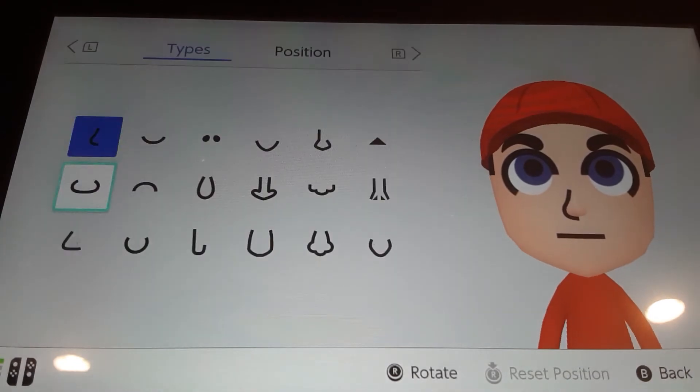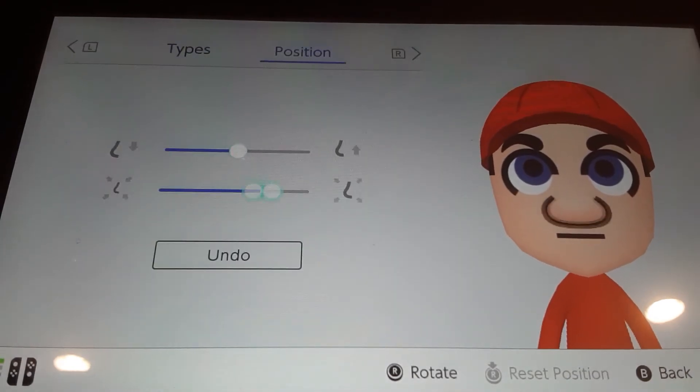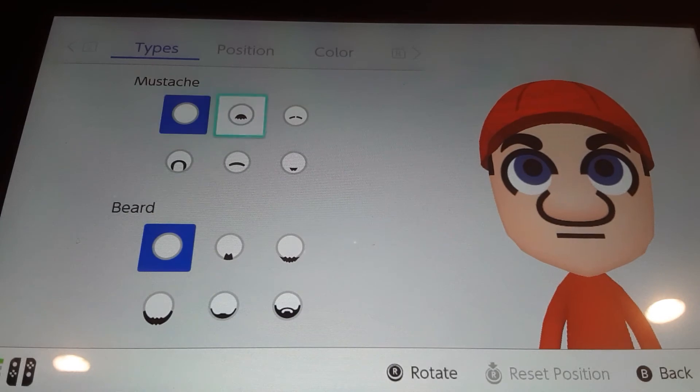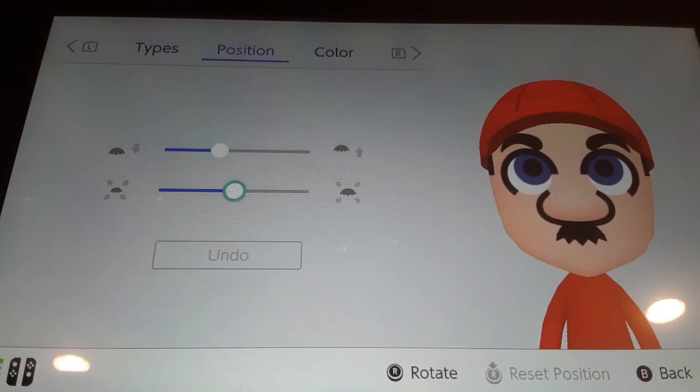For nose, choose this nose. Make it almost all the way big because he has a bigger nose than Mario. Put it up by one. For facial hair, choose this mustache, make it all the way big, and put it up by a little.